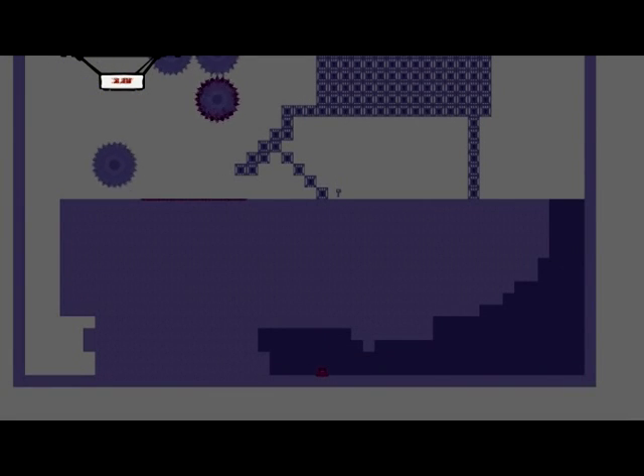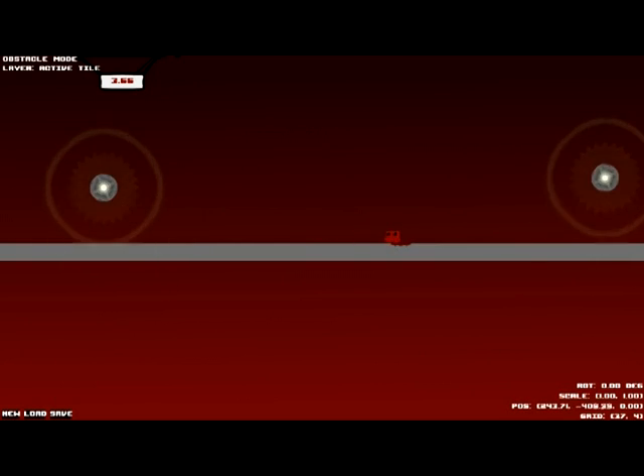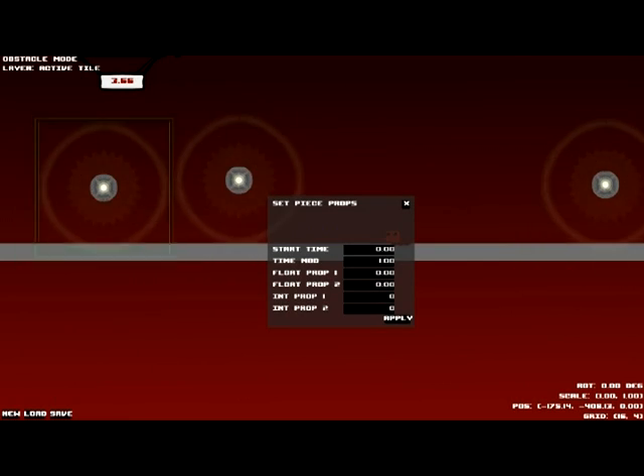I'll load up the rapture now and show you how to work gravity orbs, because those are probably another confusing thing to work with. I've loaded up the rapture now. I'll make two orbs to demonstrate this — there's two ways these orbs can work.